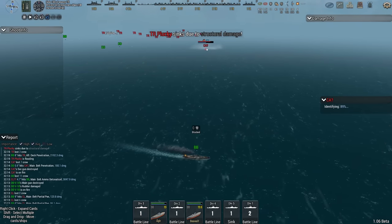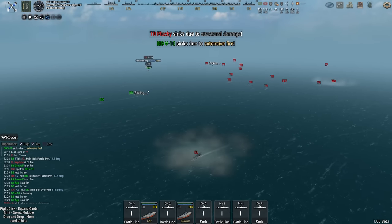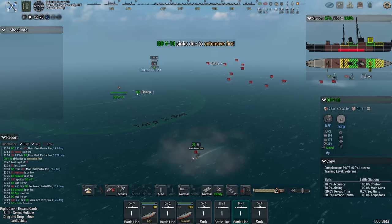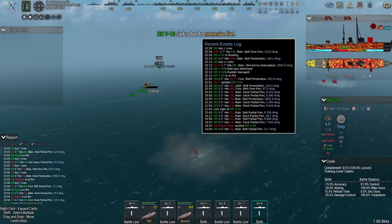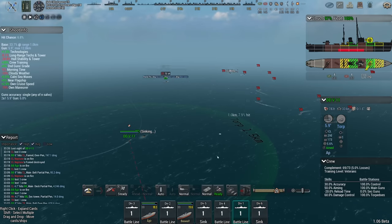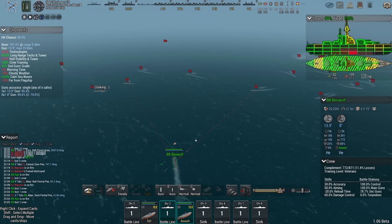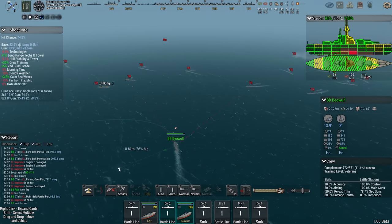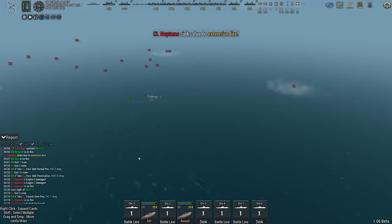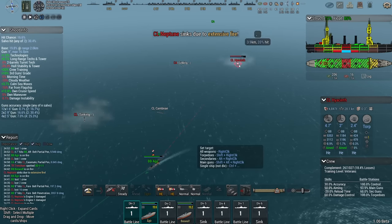Neptune — still got a heavy cruiser. What got you? Extensive fire — it's all the firepower from the transports doing me in slowly. Neptune is down. Well done.